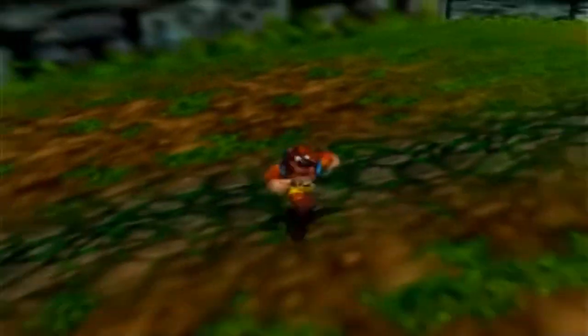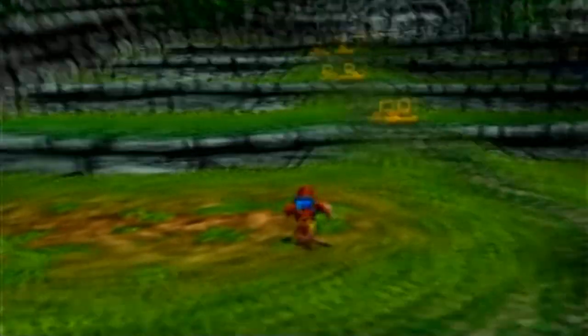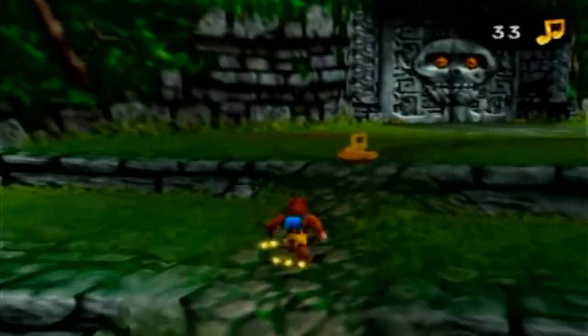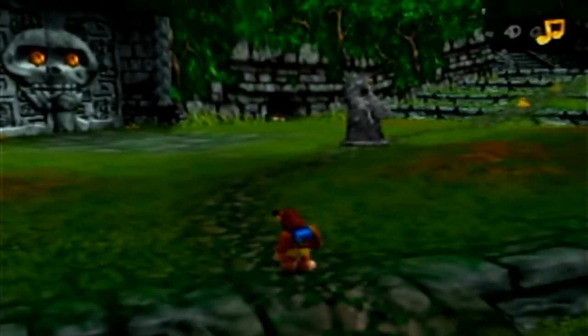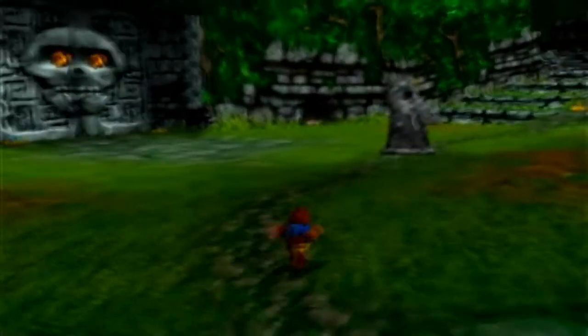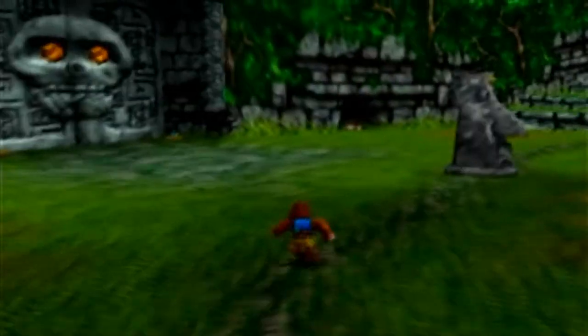We've got the green Jinjo up there but we have no way of reaching him. The notes in this game are basically just guiding you to different parts of the world. In the first game they were more spread out so you actually had to cover every corner; whereas here the notes are just kind of given to you for free.